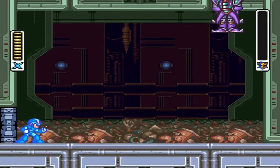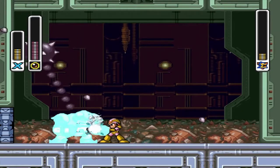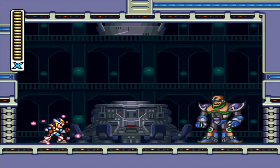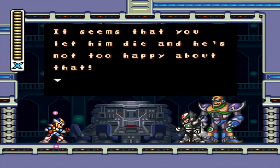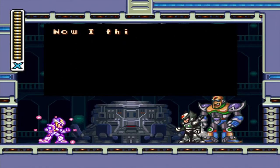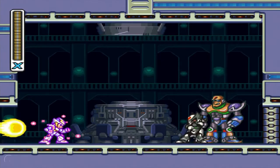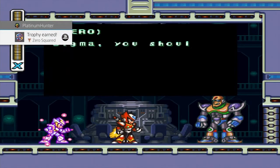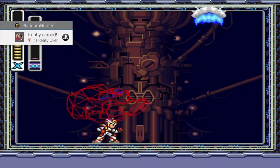Let's talk about defeating the X Hunters. If you've already defeated all three X Hunters throughout the normal playthrough before reaching the final stages and have all three Zero parts, when you're greeted by the black-armored Zero and Sigma, Zero will come in and rescue you. If not, you'll have to fight Zero, knock him back to his normal self, then move forward. Either way, Zero squares up and you're awarded the 'Zero Square' trophy.